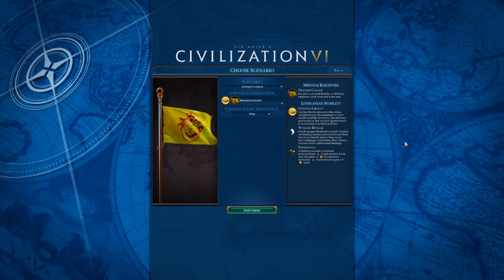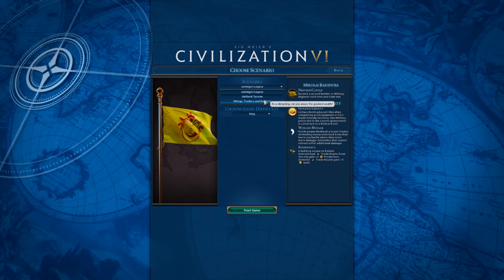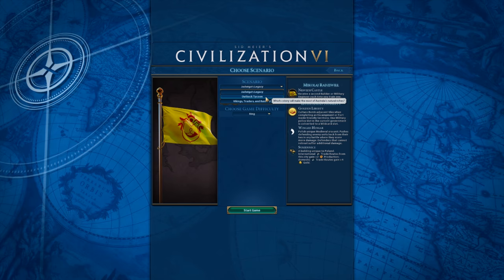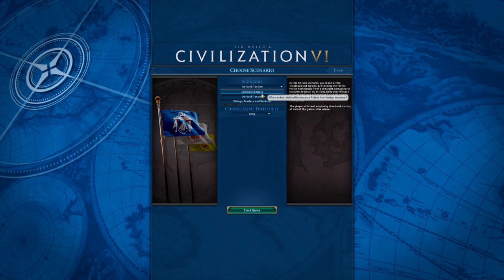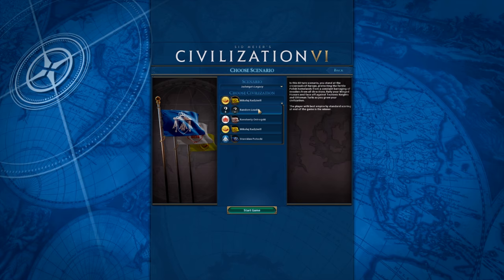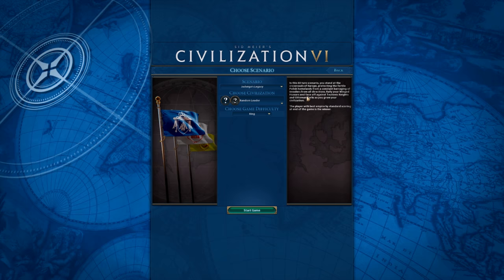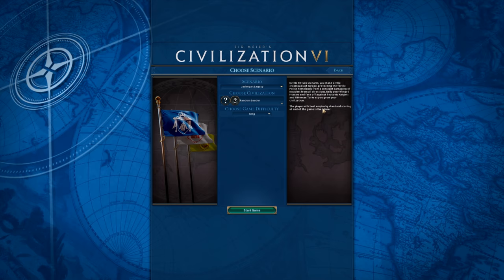Welcome to Civilization 6. Today we're doing something a little different — instead of a normal game, I'm going to try one of the scenarios included with the game. There are three total: the Viking one, the Polish one, and the Australia one. I thought starting with the Polish one would be interesting. In this 60-turn scenario, you stand at the crossroads of Europe protecting the fertile Polish homelands from invaders. Rally your winged hussars against Teutonic Knights and Ottoman Turks — the player with the best empire by standard scoring at the end wins.